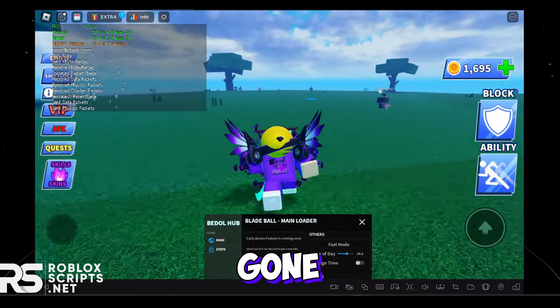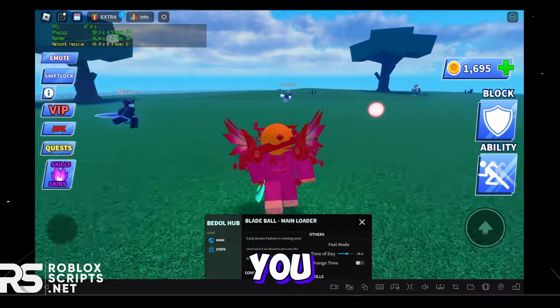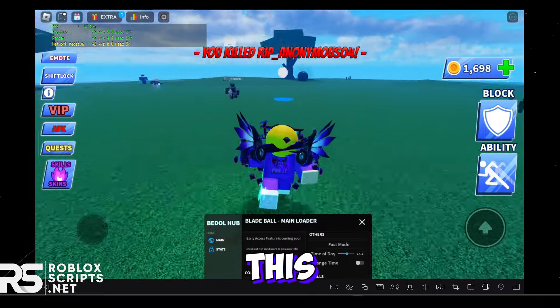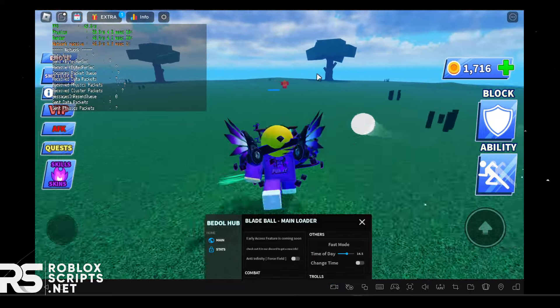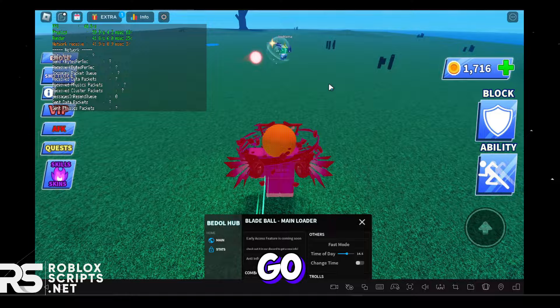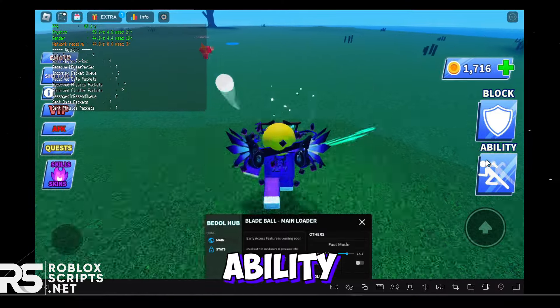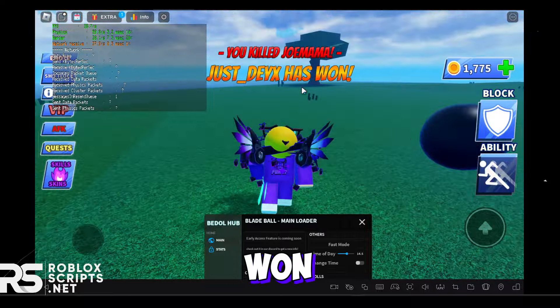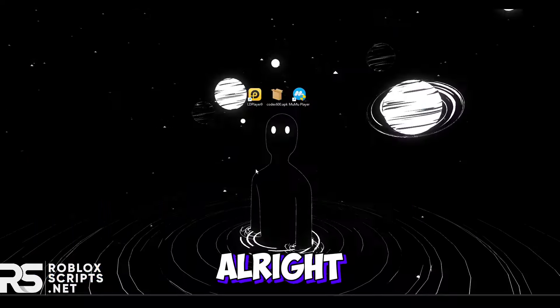You can see the FPS — it's pretty stable, around 50 to 60 FPS. You can move the camera around by holding left click, or right-click to lock into a shift-lock-style camera. Just killed someone — there's only one more guy left. Let's see how fast this auto-parry is. Using my ability to catch the last guy off guard — and we won! That's the first method: MuMu Player.